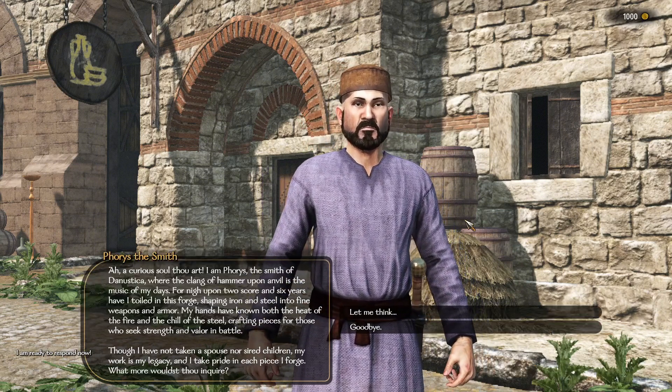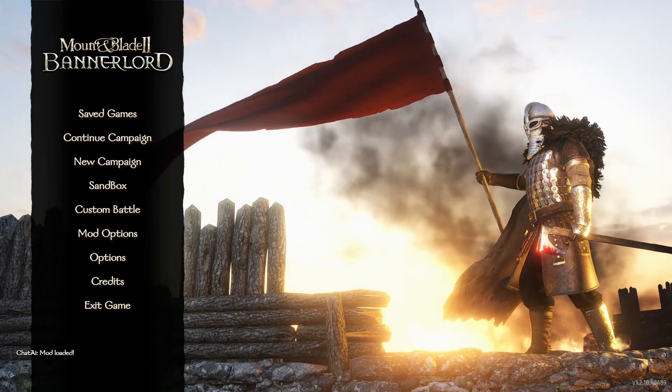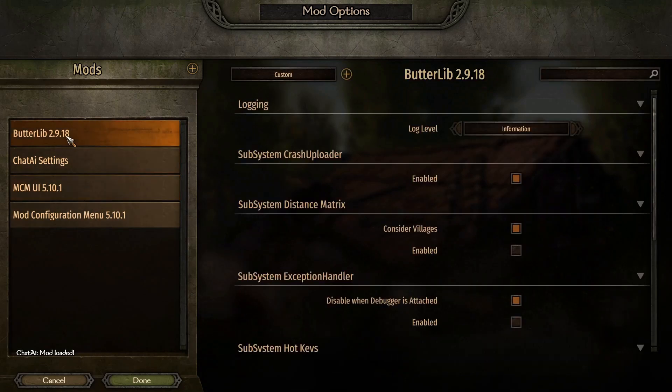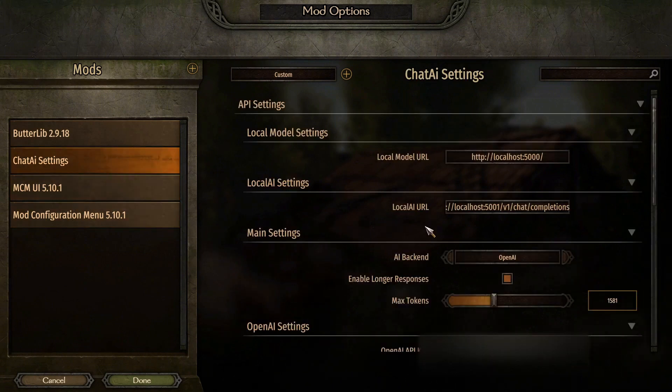Chateye comes with a variety of customizable settings and uses the Mod Configuration Menu, MCM, to give you full control. Keep in mind that MCM itself requires several other mods like Butterlib, Harmony, and UI Extender X, so make sure those are installed too.